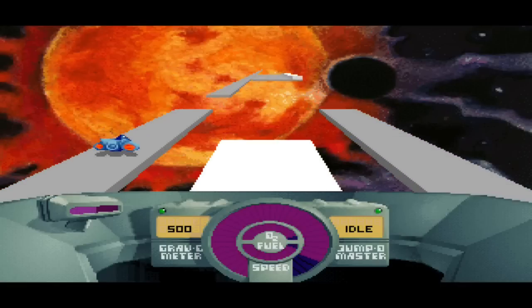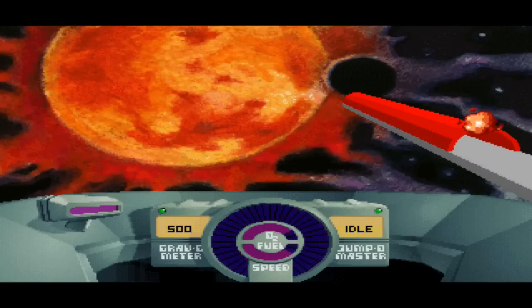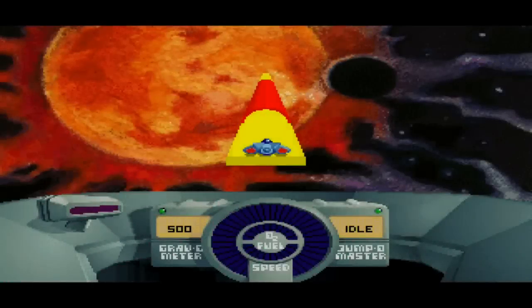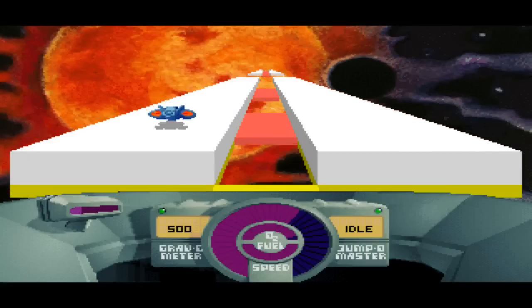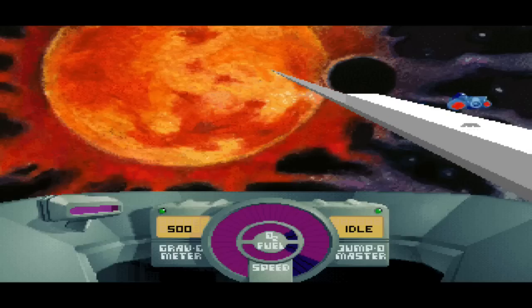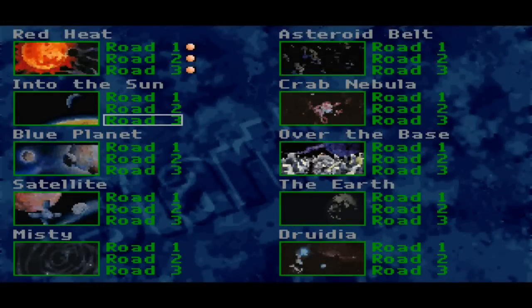I'm just trying to not die and trying to speak at the same time — it's a bit tricky. The controls are a little awkward. You have to be so perfect on this. This is one bouncy ship, as you can tell. The ship just kind of bounces all over the place if you hold down the jump button. I don't know why the ship can't fly; it just has to kind of launch off these platforms and run along these tracks. So that was Red Heat — there are three levels in each area.